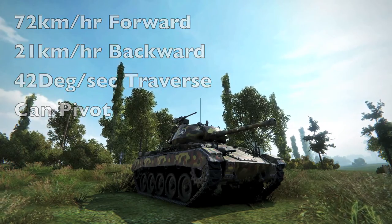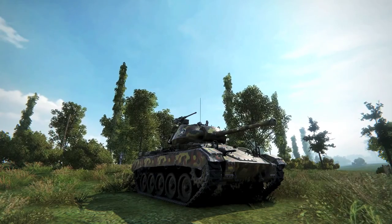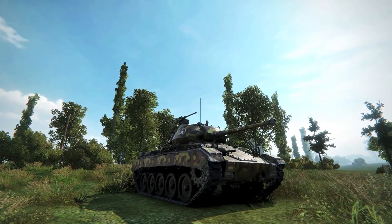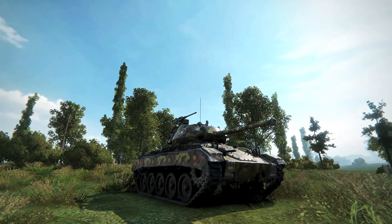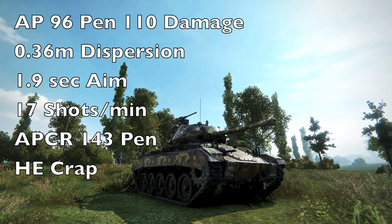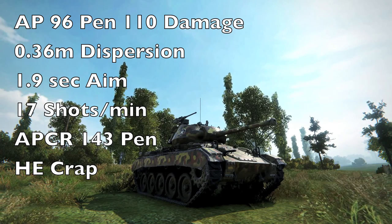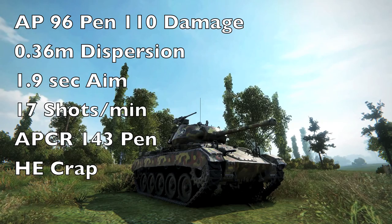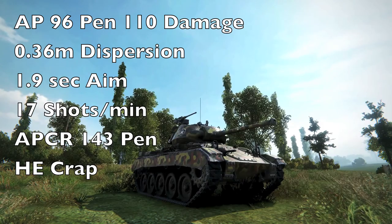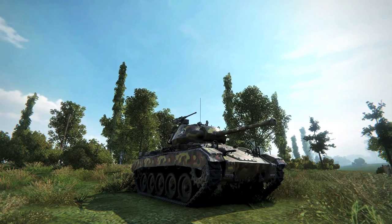So what is the defense of the Chaffee? Well, it's one of the fastest tanks in the game. It can go real fast forward and backwards, turn fast, and run away so it doesn't die right away. So far the only good thing about the tank is it can run away. Now let's look at the gun — it's a little bit interesting. It has AP with okay pen, 96 penetration, and does 110 damage.